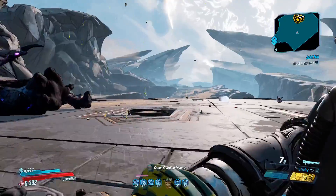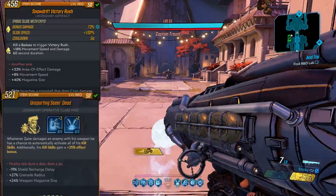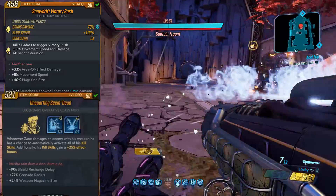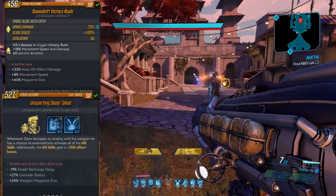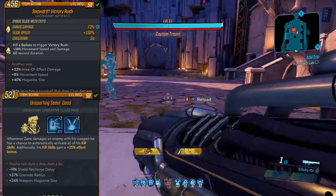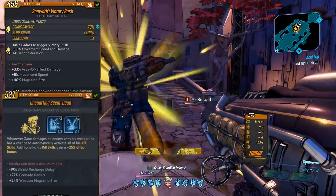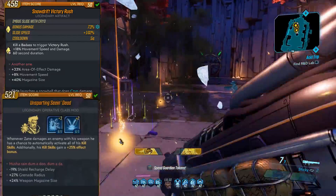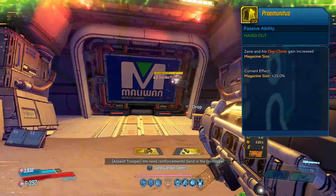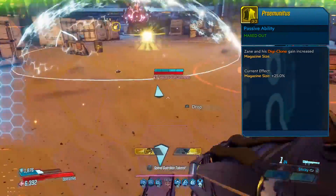One other thing you want to do is get bonus mag size on all of your gear. I'm using a class mod that doesn't even have any damage rolls on it, but it has 24 mag size. Then I'm using a pretty good Snow Drift artifact that has 40 mag size and also has AOE damage. We are also using Zane's skill Praemunitus.